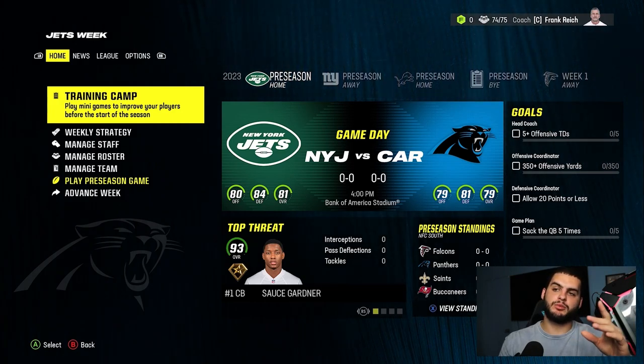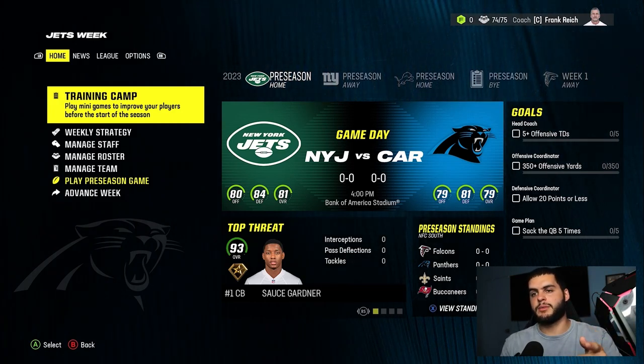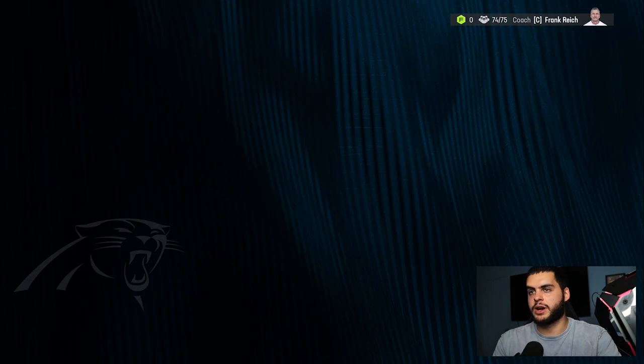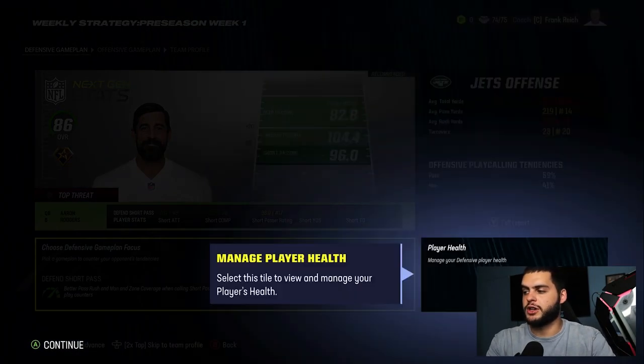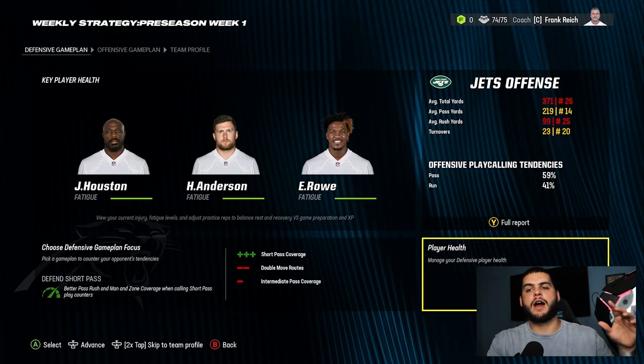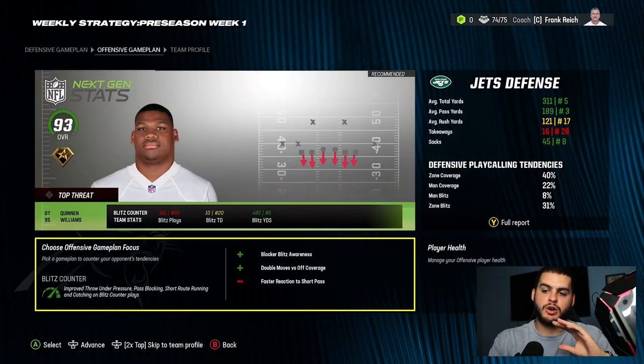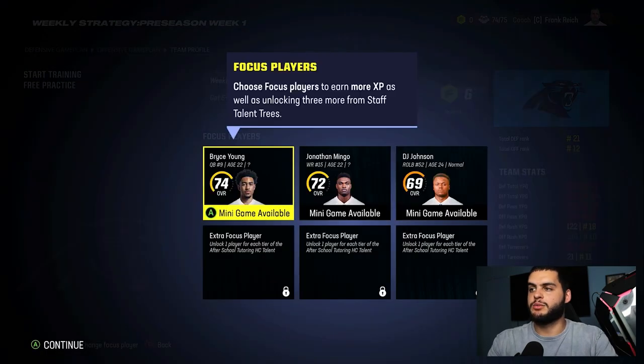Training camp mini games to improve your players for the start of the season is right at the top of the menu. You can also access it from weekly strategy. The way I'd recommend doing it to keep things organized: go into your weekly strategy and set it up there. I'll make another video going over how to maximize XP gains, but in the meantime you can skip through all this and go right through.